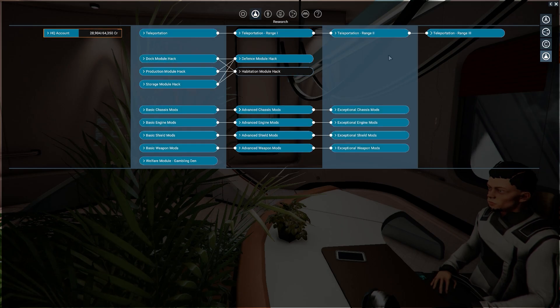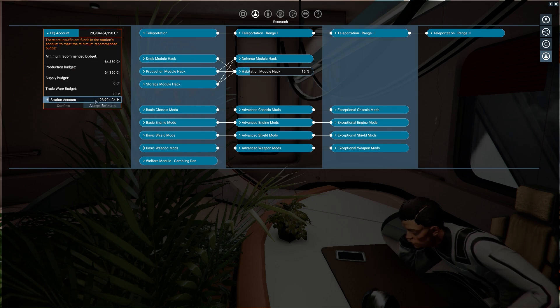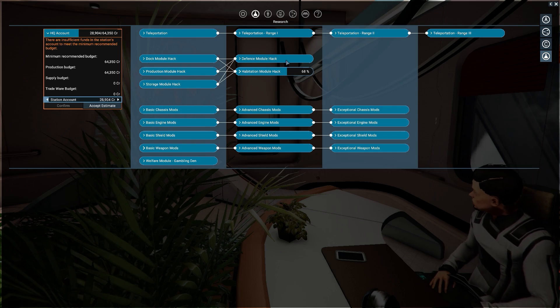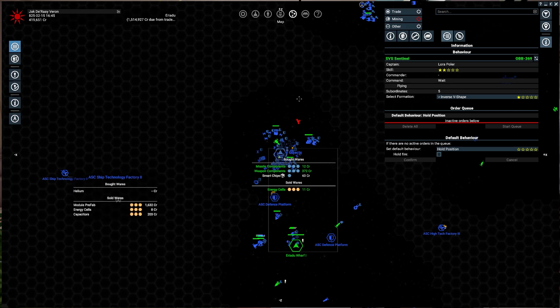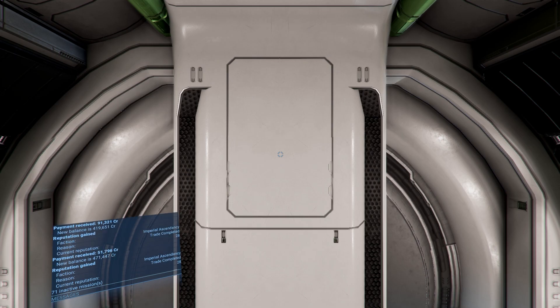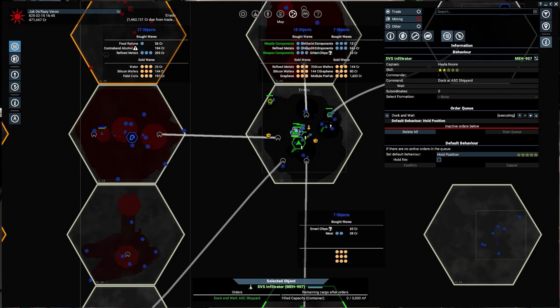Let's check research — we have full teleportation, and habitation module hack. We have basically everything — nice. And it's going to be done in a couple seconds. How do I hack these? Allows the possibility to steal blueprints. I see, says the blind man. Let's actually go back to our ship — come down here to Dagobah. There's nothing in Dagobah.